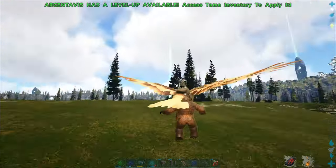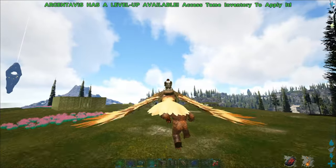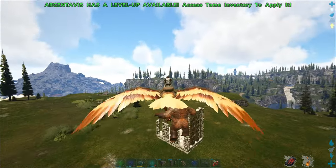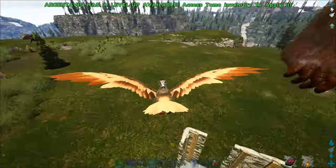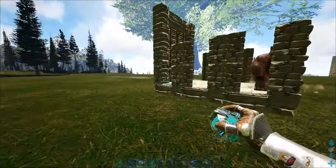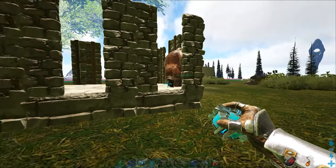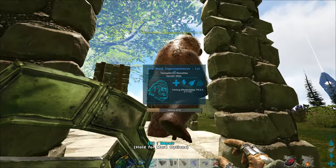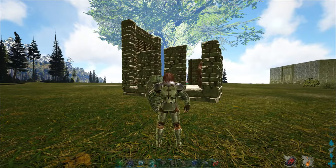Strategy number one would be to just grab him and drop him into a tame box like this. Then you can start feeding him. If you get aggro from him while he's in there, just go out of render distance and start again — but he won't lose his taming progress.